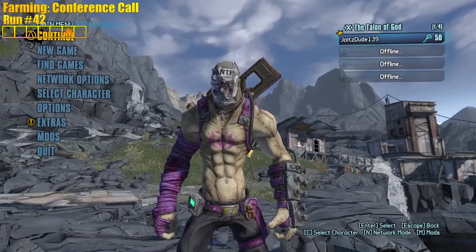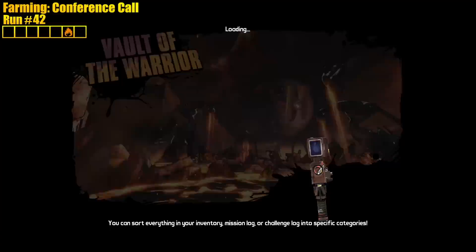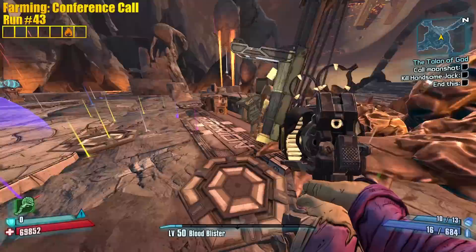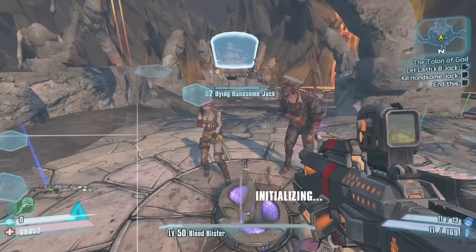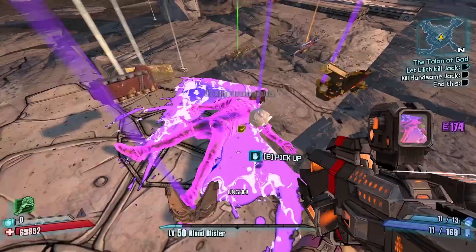Thank you for coming out for the playthrough today — we're gonna keep farming, it's not over yet. Oh — we're done! We're done, chat, with matching grip, bro! Lilith turns him into Grimace — do work, become purple. It's more pink if anything.